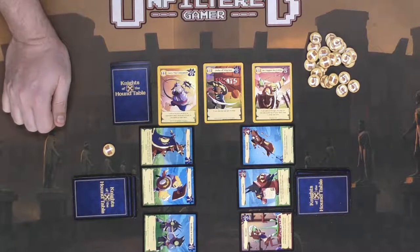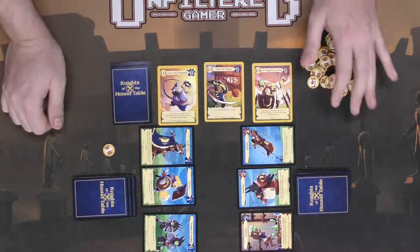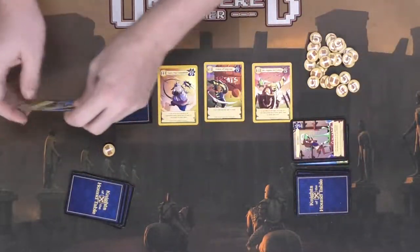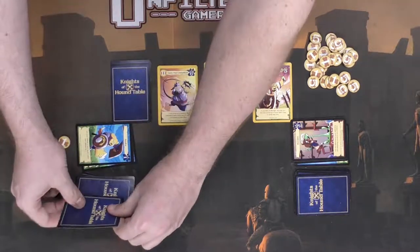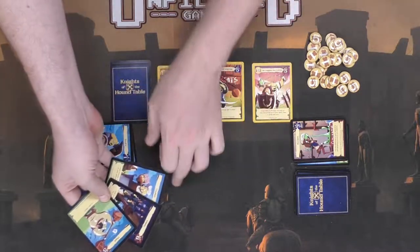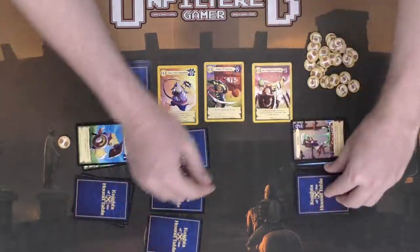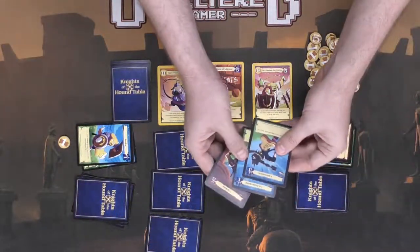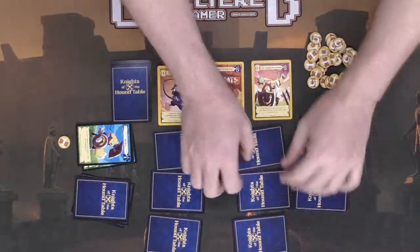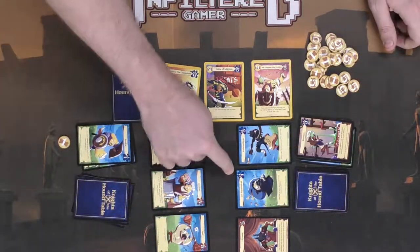If you do deal damage, you gain one treat for each point of damage dealt. After the round, cards are discarded into a discard pile next to the player's deck, and three more hound cards are drawn. Players again select where they want to place their cards — attack, defense, or ability — then flip them all at once and repeat the process.